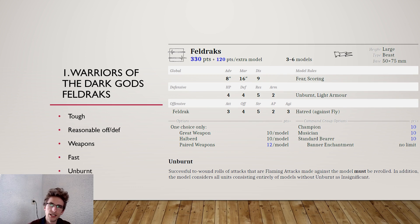They have Discipline 9 with the Unburnt rule — a bifunctional rule. Opponents must reroll successful to-wound rolls against Veldrax with flaming attacks. Also, Unburnt units consider models without Unburnt as insignificant, meaning you have Discipline 9 and never worry about panic tests from units fleeing through you, as long as they are not Unburnt themselves.